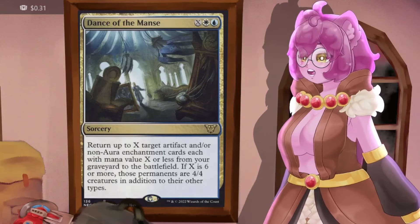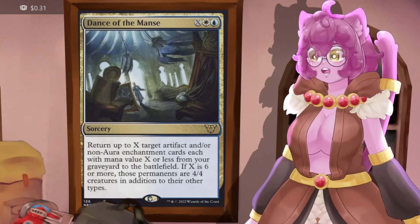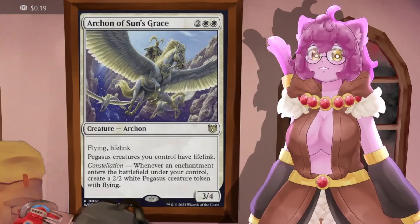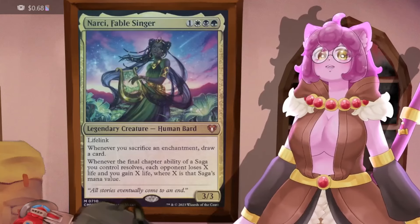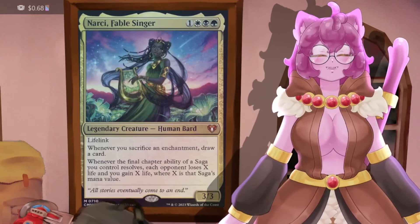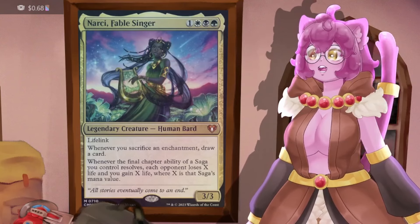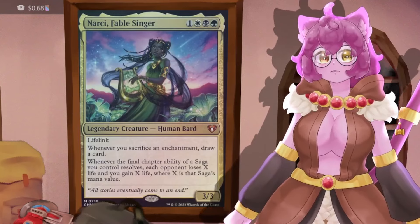If X is six or more, Dance of the Manse turns those cards into 4/4 creatures as well, so it's a pseudo win con in certain situations. Speaking of win cons, Ojer of Sun's Grace gives us a 2/2 white Pegasus with flying every time we drop an enchantment — eventually that's too many Pegasi for people to block. We have Narci, the Fable Singer: anytime we sacrifice an enchantment (which happens whenever we finish off a saga) we draw a card, and if the final chapter of a saga resolves, each opponent loses X life and we gain X life where X is that saga's mana value.